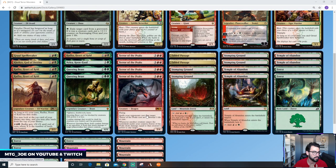Notably, Terror of the Peaks. Terror of the Peaks is a 5-mana dragon, 5/4, flying. It has a pseudo built-in protection: spells that your opponent casts that target it cost an additional 3 life to cast. So it kind of burns them if they target it. And then whenever another creature enters the battlefield under your control, Terror deals damage equal to that creature's power to any target. So everything comes in and deals damage that way — a nice additional reach in the archetype.